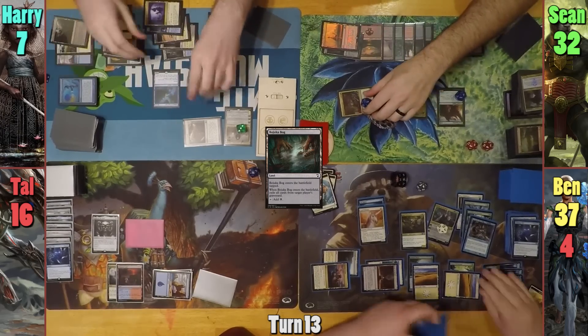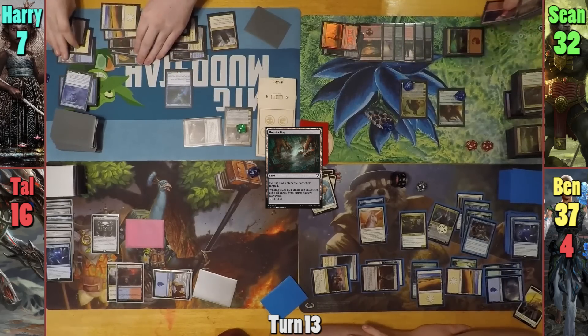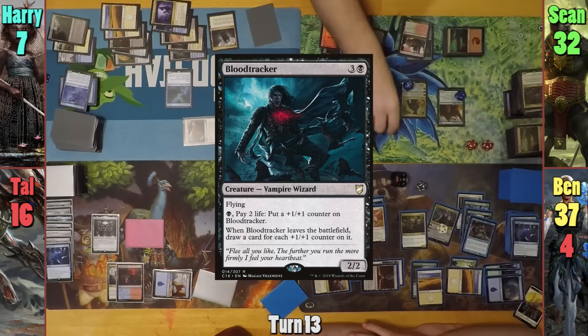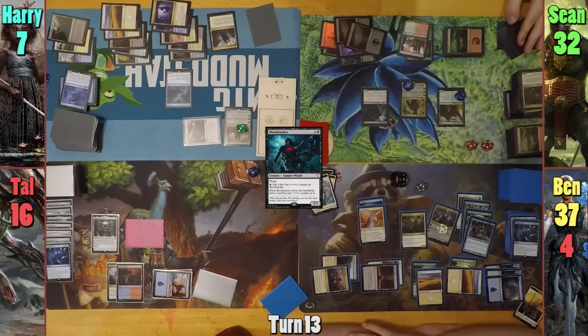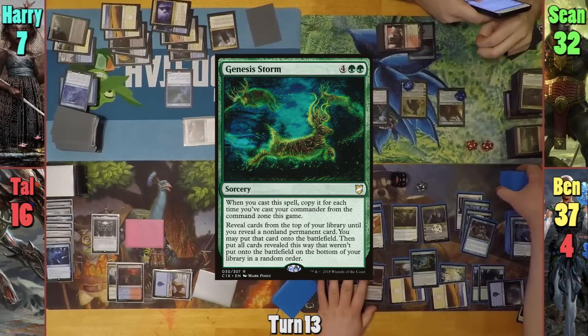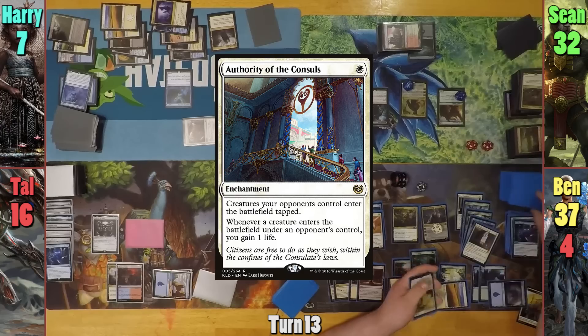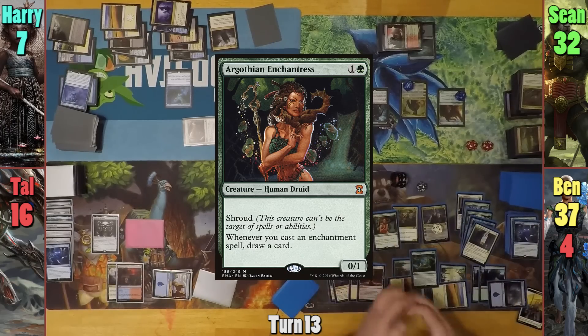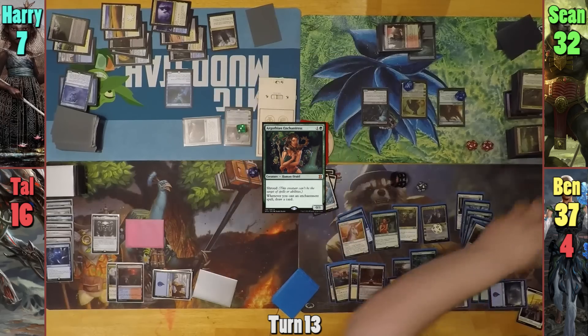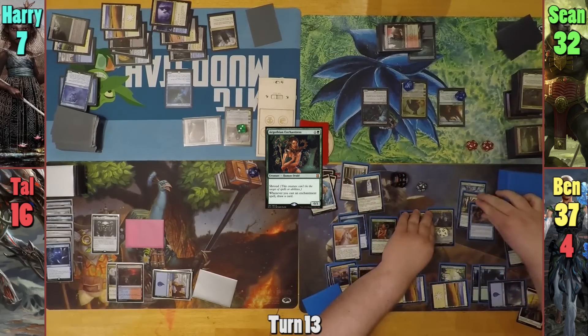Unfortunately Ben and Harry both forget about the Blind Obedience on the field. What ends up happening is that Harry blocks with both. Sean decides to kill the Djinn, and in his second main phase, Sean casts a Blood Tracker, who also doesn't come in tapped. On Ben's turn, we see a Genesis Storm in his main phase, and he gets an extra copy because he's cast Estrid this game. He hits Authority of the Consuls and Argothian Enchantress, with Tal realizing that things should have come in tapped. Ben kindly moves the Blind Obedience and Authority to the center of the table to remind everyone.